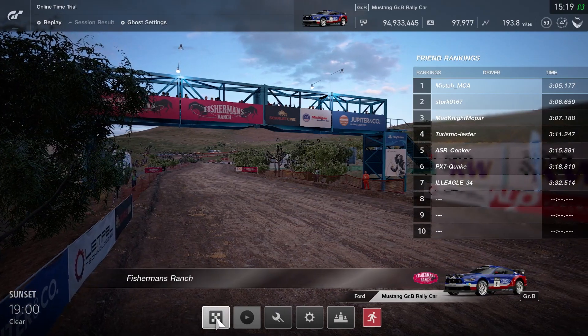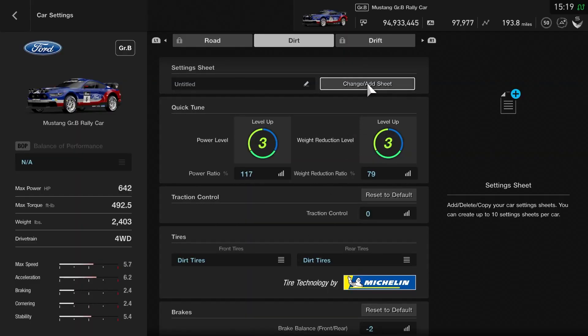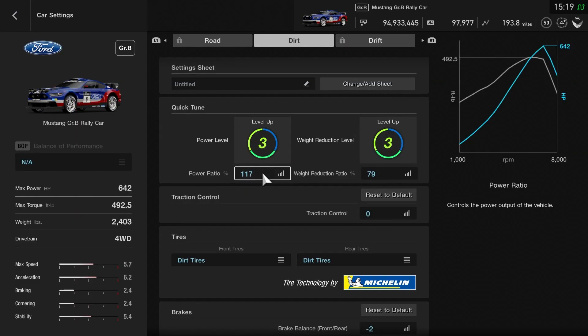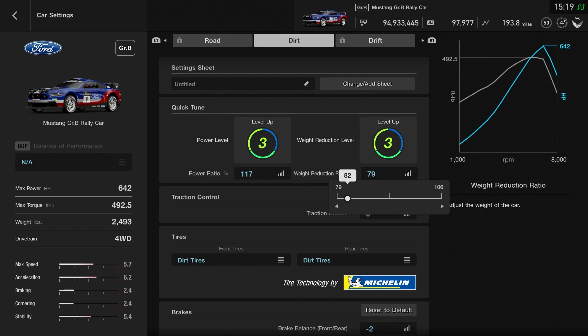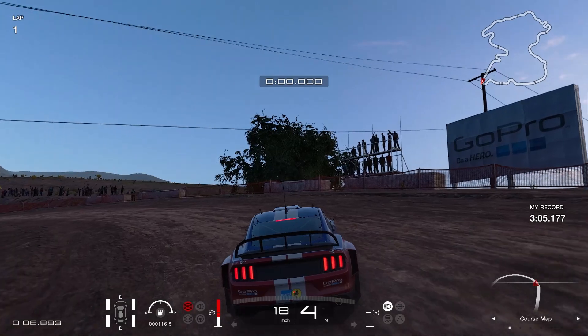Before I get started, I need to mention that the car settings are somewhat adjustable. You can adjust the power and weight ratio. What I did was simply put the power to max and the weight reduction to the lowest value for the Ford Mustang. You can do this with the other cars, whichever car you feel the most comfortable with.